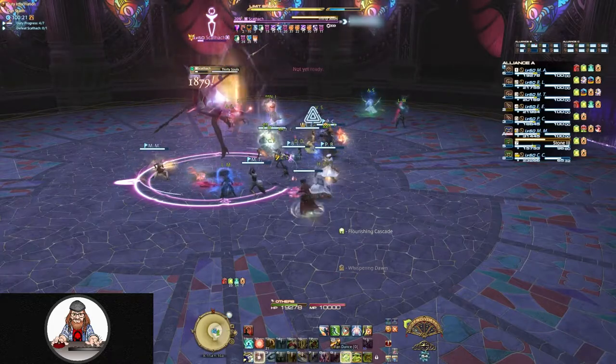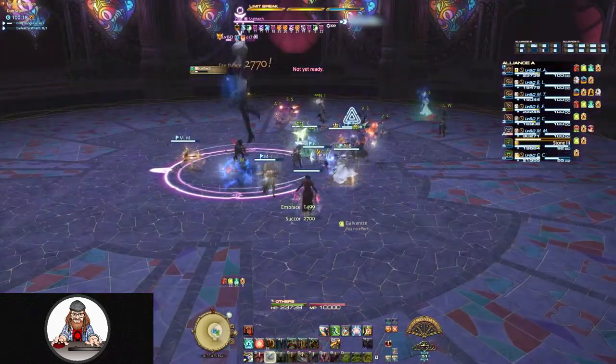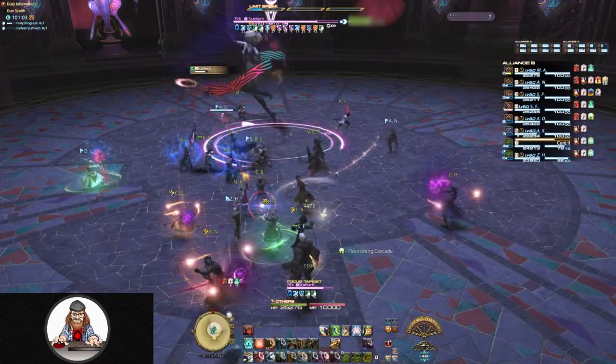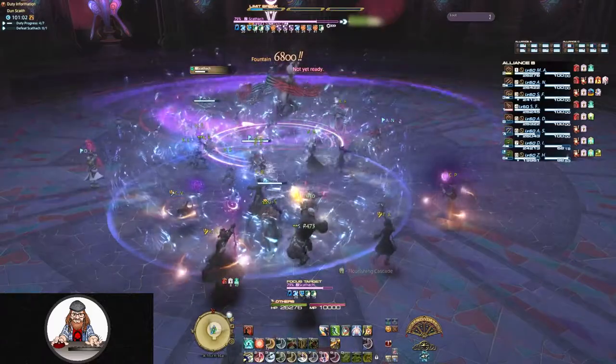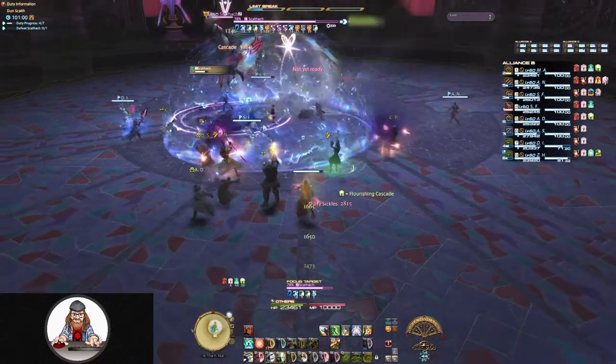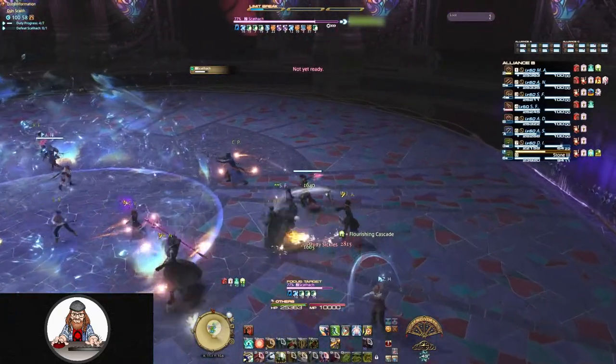You want to be in range of those AoE heals when there's this much damage going out. 30 Sickles is fairly easy to handle. It begins with Skathic hitting everybody in melee range with an attack that will do minimal damage but knock them all back. She's then going to rush across the arena.